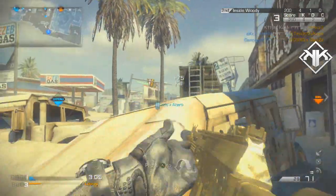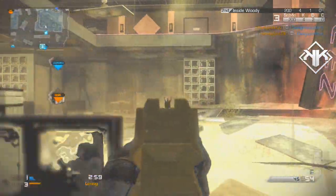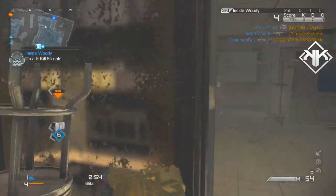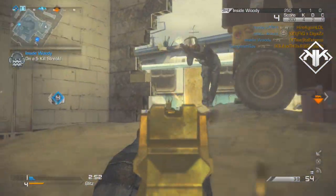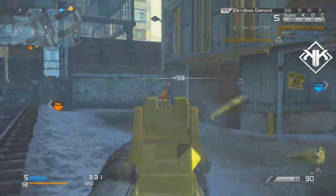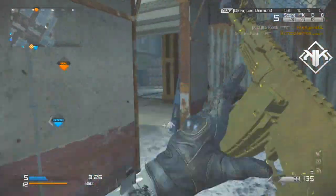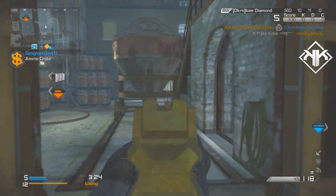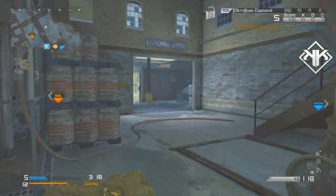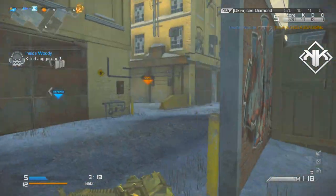Moving on to the attachments, the one that actually means a lot to this class setup is the suppressor. You don't really need the extended clip but I put it on because I wanted more ammo when going for gameplays and long killstreaks, as it allows me to win those desperate gunfights. Suppressor is very important as it keeps you off the enemy radar and has a good effect on the gun that helps you win more gunfights — honestly it just works great as an attachment.